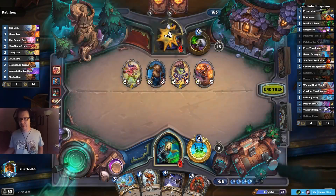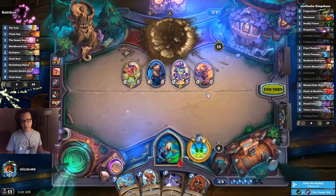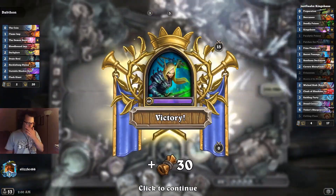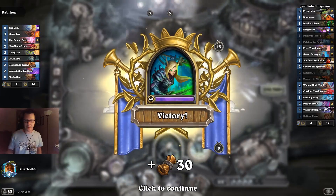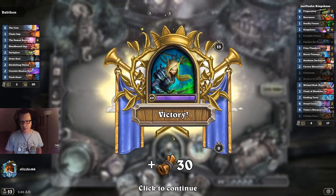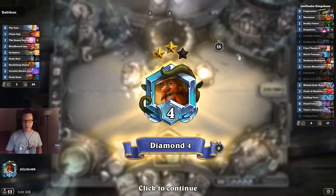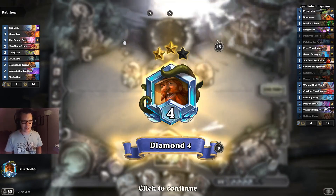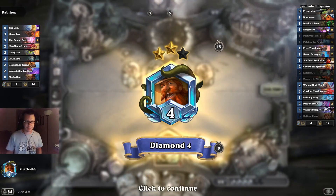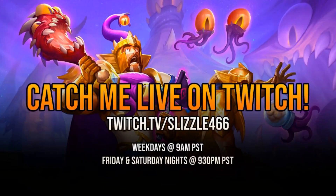Kingsbane Rogue, specifically targeting the Questline Warlock. It's horrible against aggro decks, as you saw in the last couple of games, but if you want to beat Questline Warlock, it's the way to do it. You'll find the deck code in the description below. If you want to help support this channel, click the subscribe button and the notification bell. Until next time, hope to see you again — take care, bye-bye!